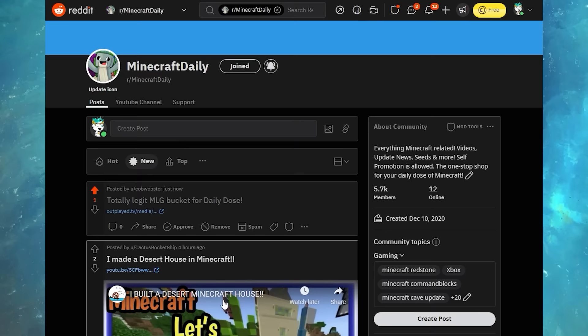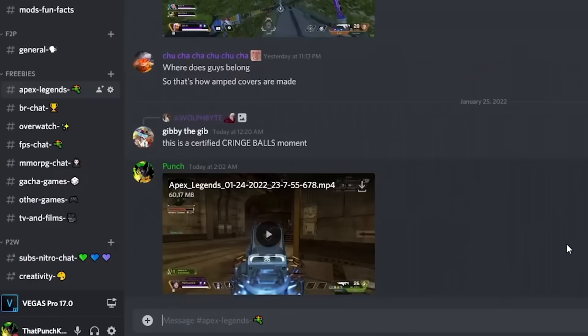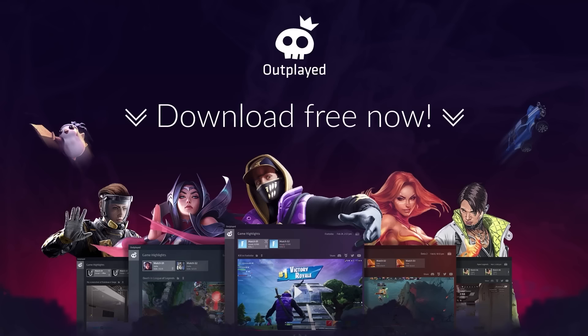You want to send something that just happened — like an ace or a clutch — to your friend on Discord? Boom, done. Tons of supported games and the list is only growing. Use my link in the description and on the pinned comment to download Outplayed for free. You can even use it to submit clips to this show.